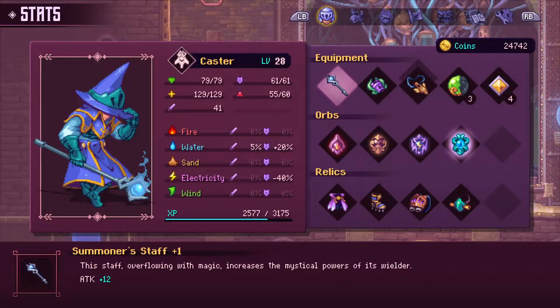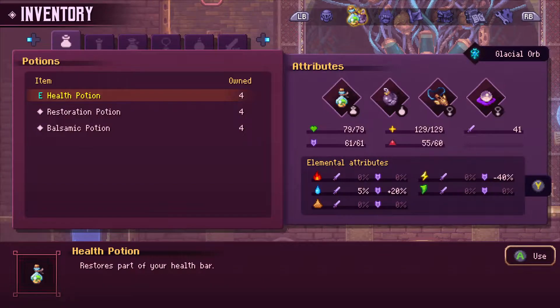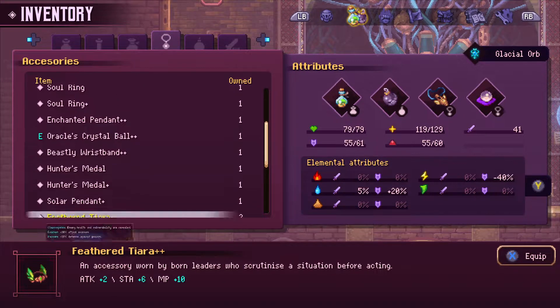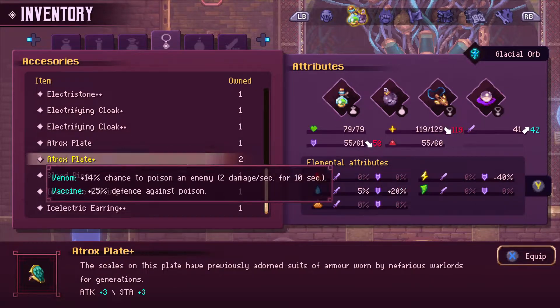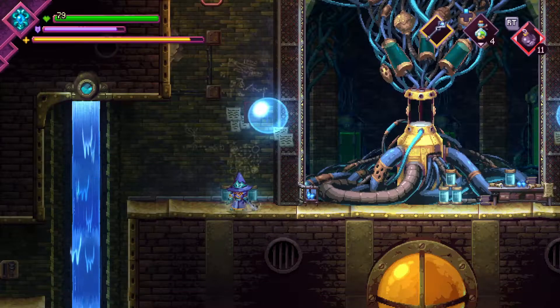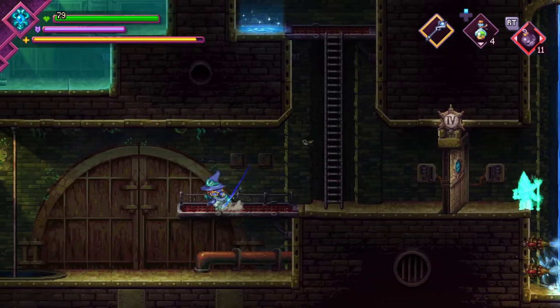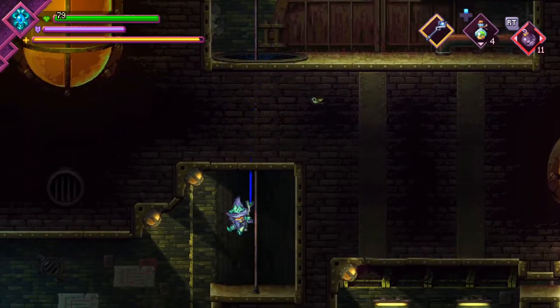Oh! I should also mention that when I was returning to the save statue from where we left off last time, I got an item off of some Braj. The Aatrox Plate Plus. Nothing too special - just a slightly better Aatrox Plate with better poison effect. Still not something I intend to use ever, basically.